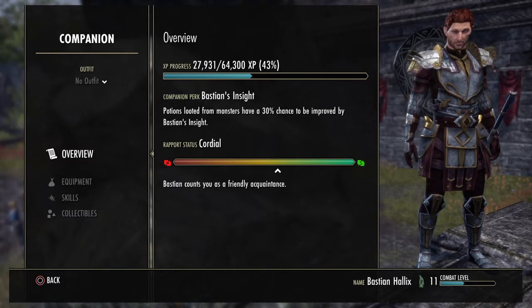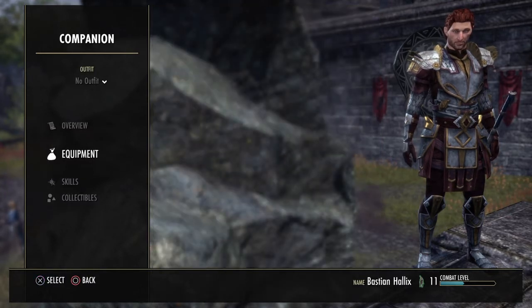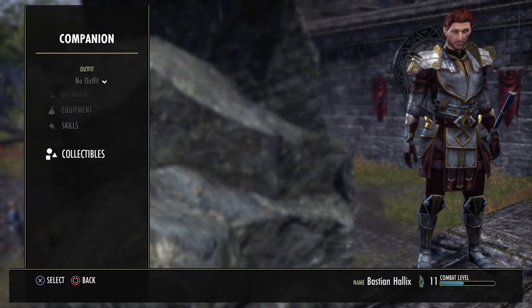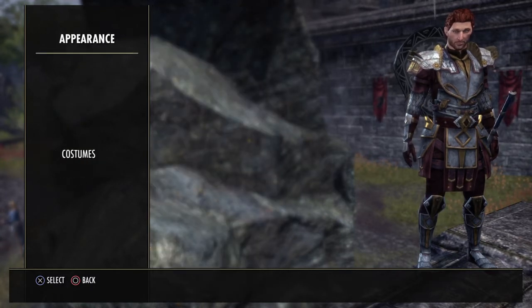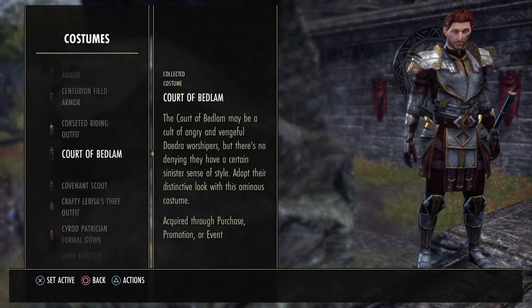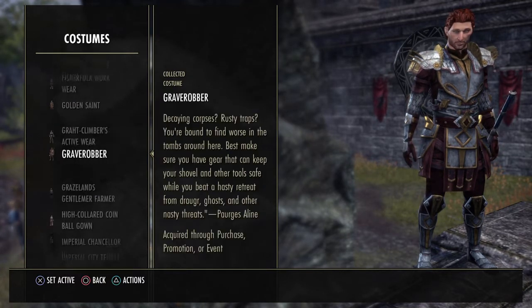This is your overview with your XP progress. They can be leveled up to level 20 — mine is level 11 at the moment. It will show you how much XP they need to the next level and also how much they like you. Then you have Equipment and Skills, which we'll get into in a second, and Collectibles as well — you can put costumes on them, using all the costumes you've gathered for yourself on your companion too.